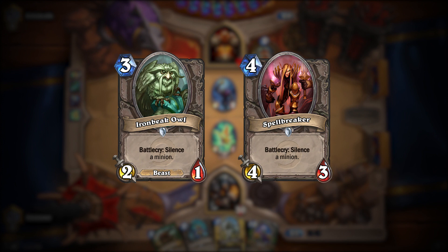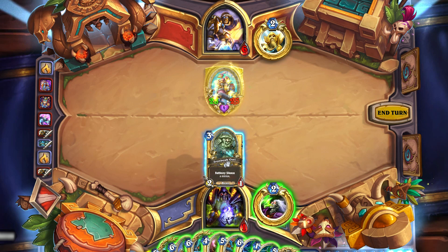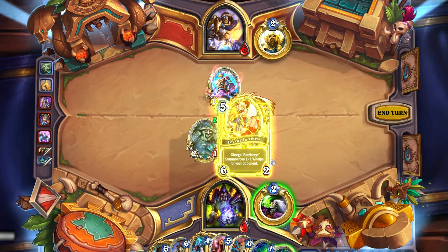Minions that can silence, such as Ironbeak Owl and Spellbreaker, have always been popular tech additions. In the current meta, they get great value against decks like Mech Paladin and Mech Hunter. When played in bursty decks, silenced minions are often saved for the final turn. This ensures that a game-ending Leroy Jenkins or other sources of damage can bypass a Taunt minion that was meant to buy one extra turn.